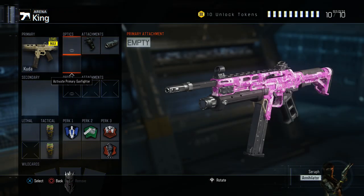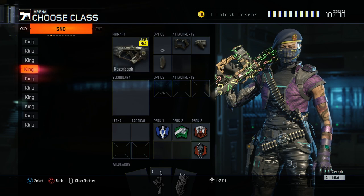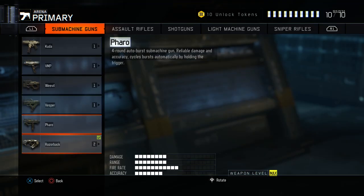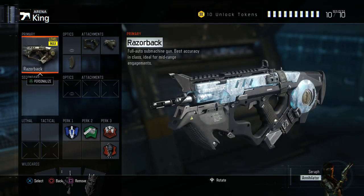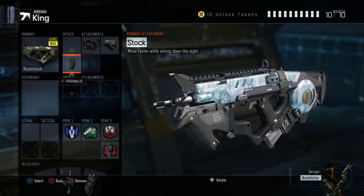No grip on the S&D Kuda class — I just want to have double stuns. I like using it on Infection on attack, lobbing double stuns over the big cliff where there are ARs and snipers just sitting there. I've actually gotten triple kills doing that. The Razorback is actually quite good for S&D because it has better range than the other subs, so you can actually challenge ARs — unlike the VMP where you really shouldn't be challenging them.